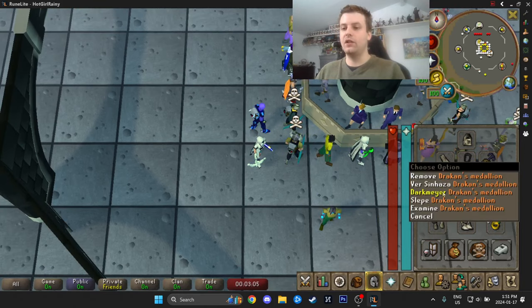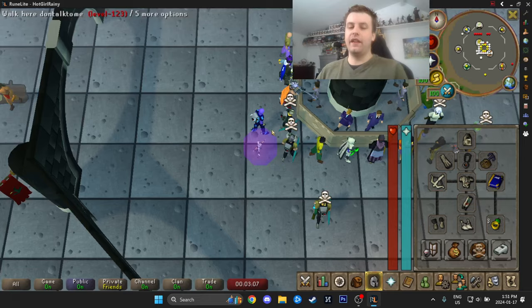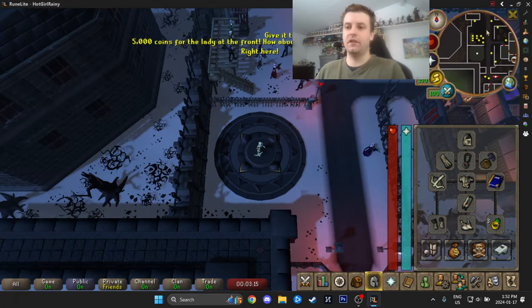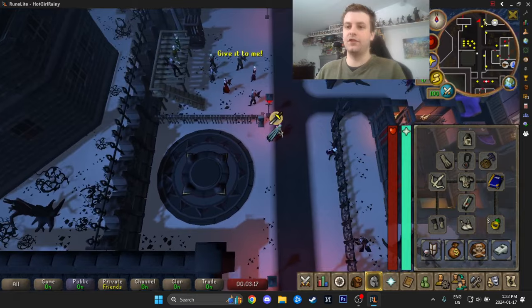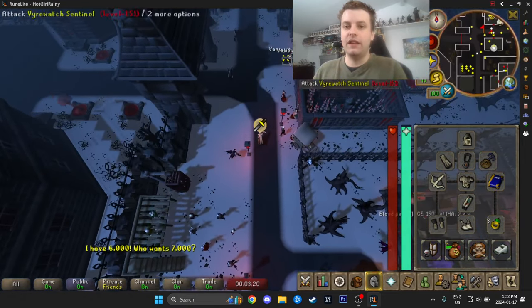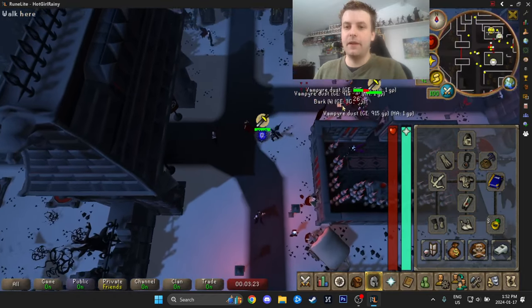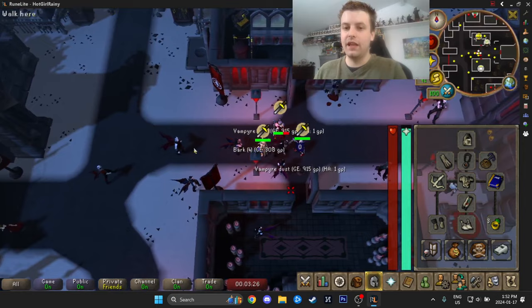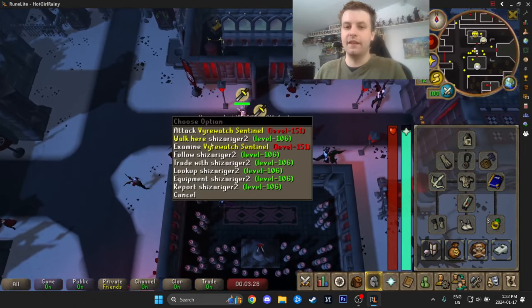We're going to right-click our Drakken's Medallion and go to Darkmire. This is really the best way to get there, and you'll definitely have it if you've completed Sins of the Father. I like to make a little pit stop while running to the Hallowed Sepulchre itself and pick up Vampire Dust that other players drop here — it's a very popular Slayer location so you'll always find stuff on the ground.